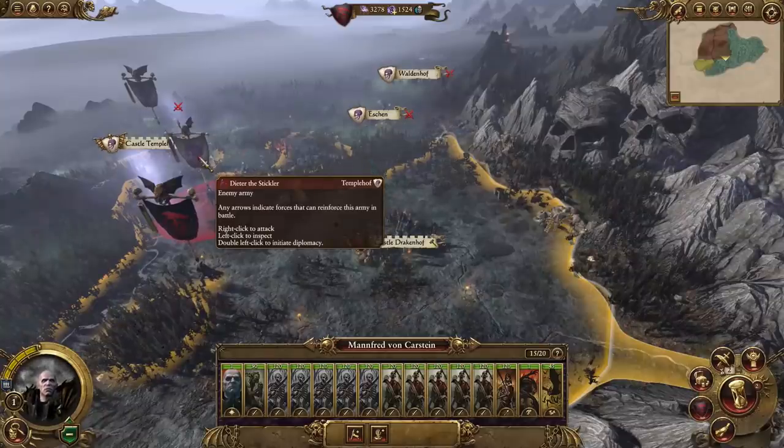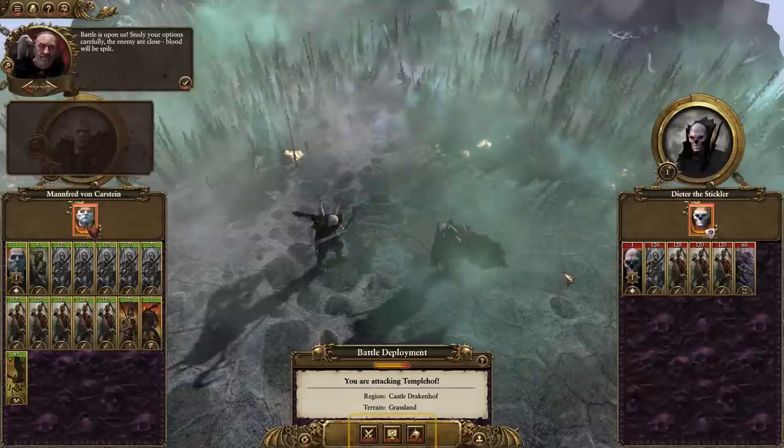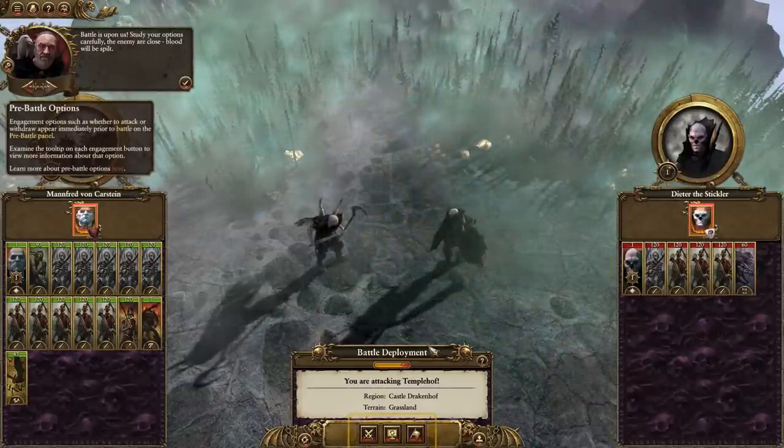We're going to have a fight with Dieta the Stickler, who's our enemy here in charge of his own army. Is he another vampire? He is another vampire working for the master necromancer in the rival vampire faction we're fighting. Now, I know history is broader than this, but are we the goodies? There's nothing good - no real goodies in the world of Warhammer. There is a human faction, the Empire, led by their Emperor Karl Franz - but we're the cruellest race of war.